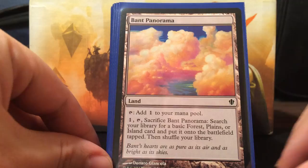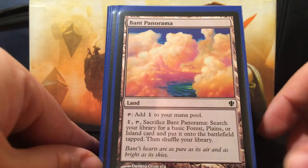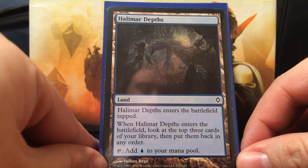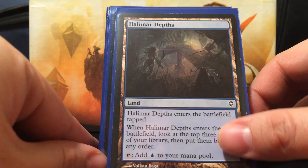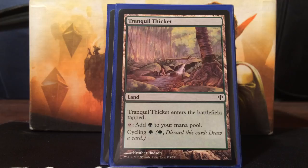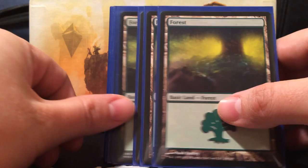On to the fetches - we have Bant Panorama. You guys know I love panoramas and they're cheap because not a lot of people run them. They're really good aggressive lands that can either tap for colorless or you can pay one to grab the forest or island you need. Next, Evolving Wilds - just grab either island or forest. Terramorphic Expanse - same thing. Halimar Depths should probably be Lonely Sandbar, but I don't have one, so we're running Halimar Depths. It enters the battlefield tapped and when it enters, you look at the top three of your library and put them back in any order. I believe we run 12 islands. Tranquil Thicket is our cycle land - you can either play it or discard it to draw a card. I believe I run 10 forests.